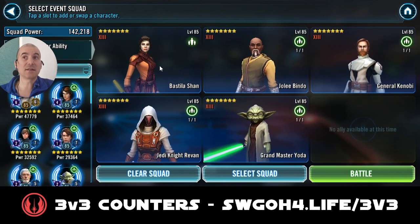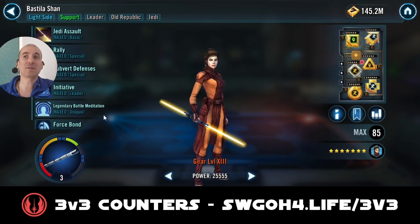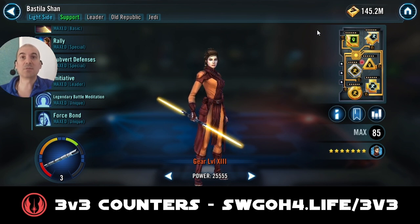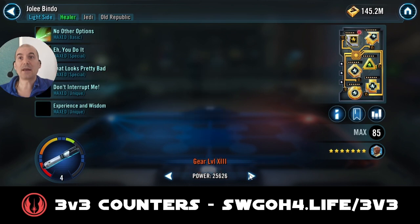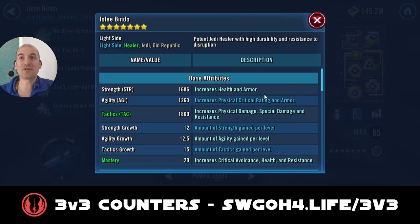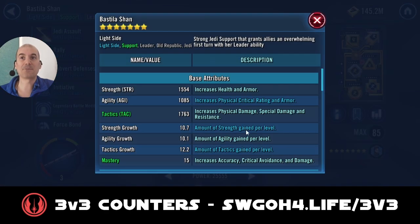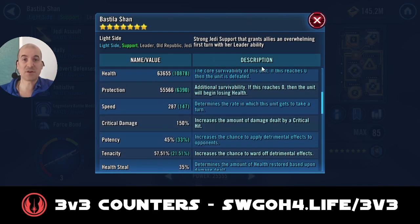I decided to go with Bastila lead instead of Jedi Revan, because her leadership gives you bonus Protection Up to begin with. Remember when we take out Jango at the beginning, one of our guys might get Deathmark applied on them, so that little bit of extra Protection Up will allow your guys to survive longer. We'll also be getting lots of extra Tenacity while we have Protection Up, so hopefully we can resist lots of debuffs. For Jolie I have him modded for health and some speed — he's at 224. Bastila I have modded for speed at 287.